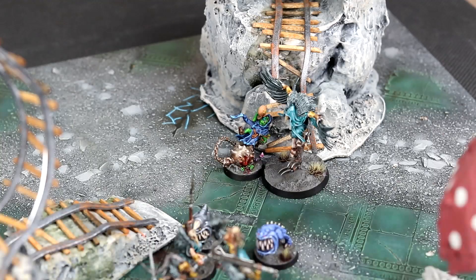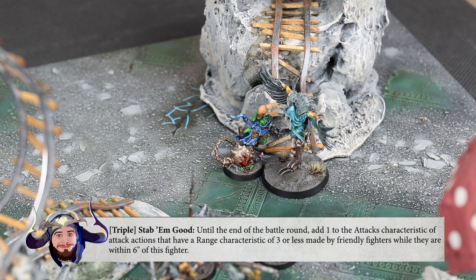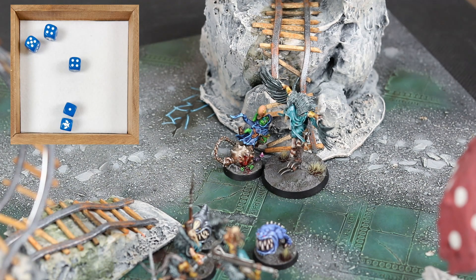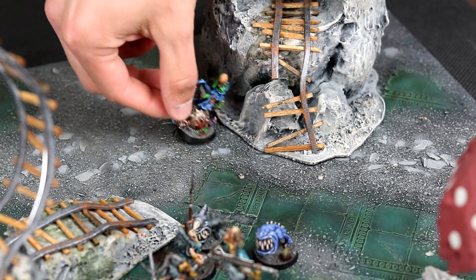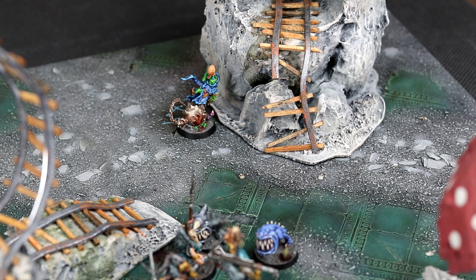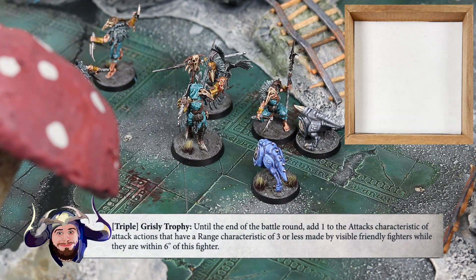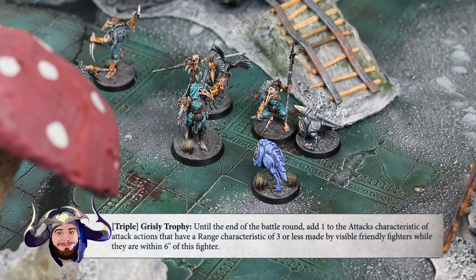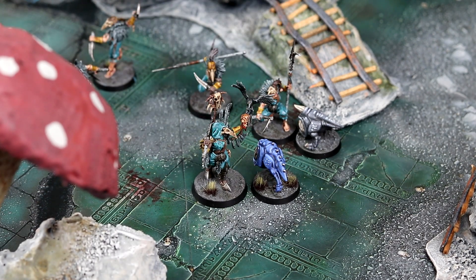Turn 2 starts with the Moon Clan Boss, who will immediately use the triple for the Stab'em Good ability and then attack into the Shrike Talon. Hitting on 4s, the first attack deals 10 damage to take out the fighter. With still another action, the leader will start running away from the mess in front of him, ending his turn 4 inches from the board's edge. The Corvus Cabal leader, the Shadowpiercer, will use the triple ability Grizzly Trophy, granting nearby allies an extra attack at close range. She then moves up to the side of the Blue Squig and attacks — hitting on 4s with 5 dice — and the Squig only takes 4 damage.